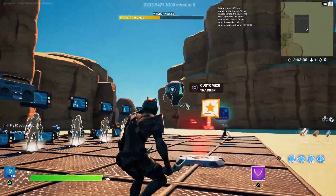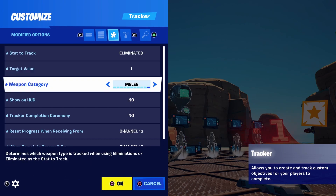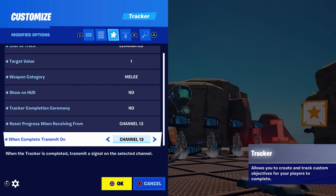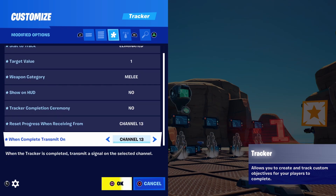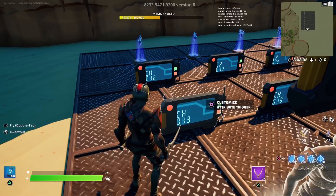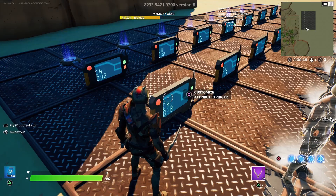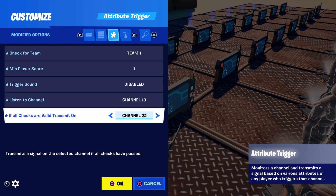Place down an attribute trigger and team settings device. When enemy is eliminated by team member, transmit on channel 12. That signal triggers an attribute trigger — set it to check for team 1, disable the sound, listen to channel 12, and if all checks are valid transmit on channel 21. This attribute trigger filters which team sent the signal on channel 12 and relays it to the item grantor to cycle to the next weapon.